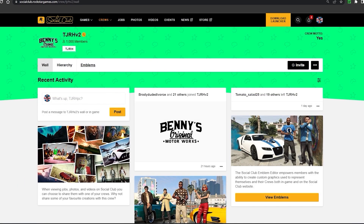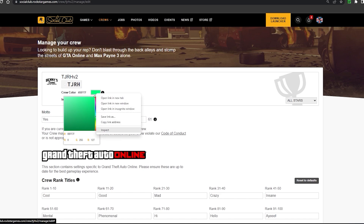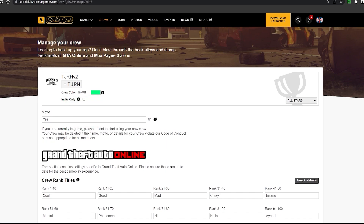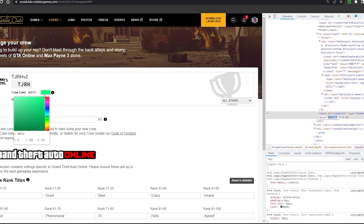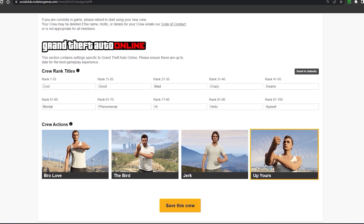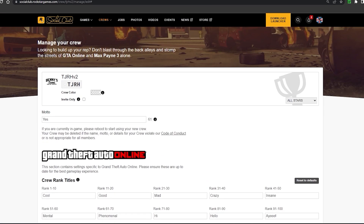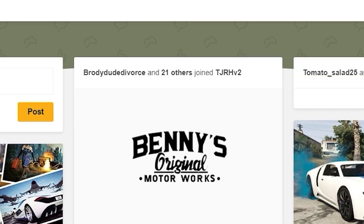To apply the crew colors, you first need to log into Rockstar Social Club and own a crew so you can edit it. Go to the crew, edit it, then right-click on the color box and hit Inspect. Some hex codes in this video you can just type into the hex code box, but some will require this method. Once you hit Inspect, find the two hex codes and replace them with whichever color you want, then hit Save. Refresh the page, close the Inspect Element box, and go back to your crew — you'll notice the color has changed. I'll be giving the hex codes for each color in this video.